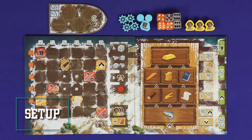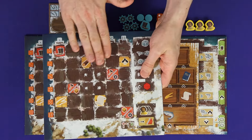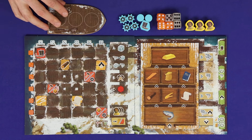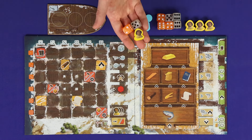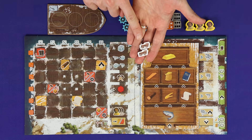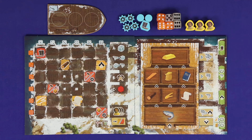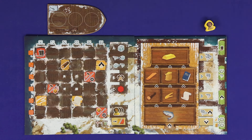To set up, give each player a resource board, a village board — which you can flip to its asymmetrical or symmetrical side — a boat flipped to its three-slot unupgraded side, and these player components: everything in your colour, three dice of each colour and three workers. Unused pieces are returned to the box. Also leave out the wagons, as these are used in an advanced mode of play. All of these pieces, except for one worker, will begin on the main board.